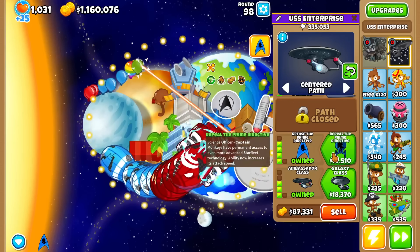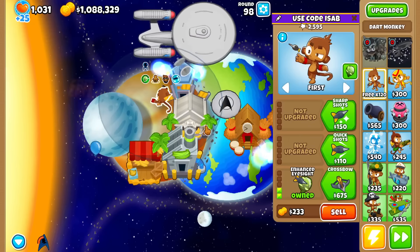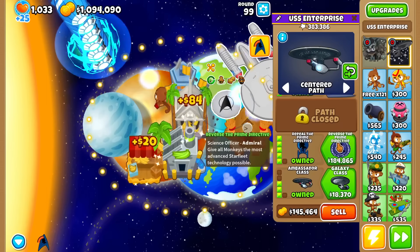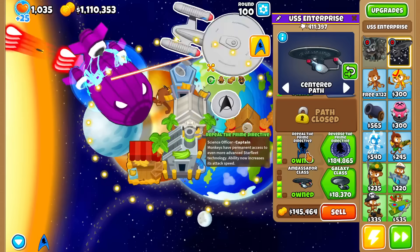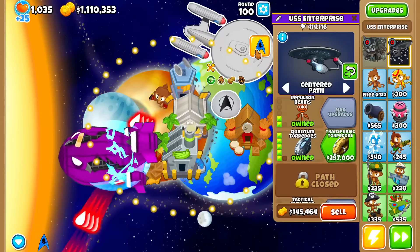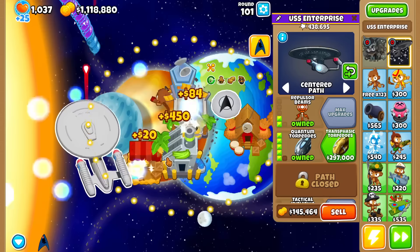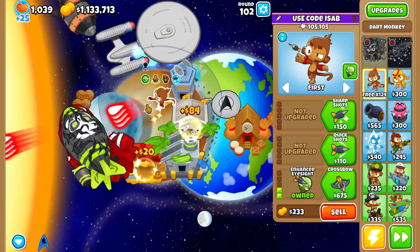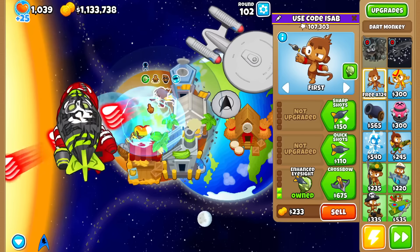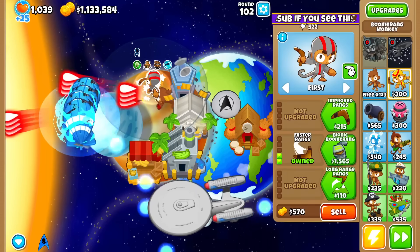Tier 5 of the science path — monkeys now have permanent access to advanced Starfleet technology. The ability now also increases its own attack speed. Are the tier 5s enough to beat round 100? Yes, but it took a while. I didn't realize they turned this into shooting plasma, but it seems like it does. Does it do that for every projectile?